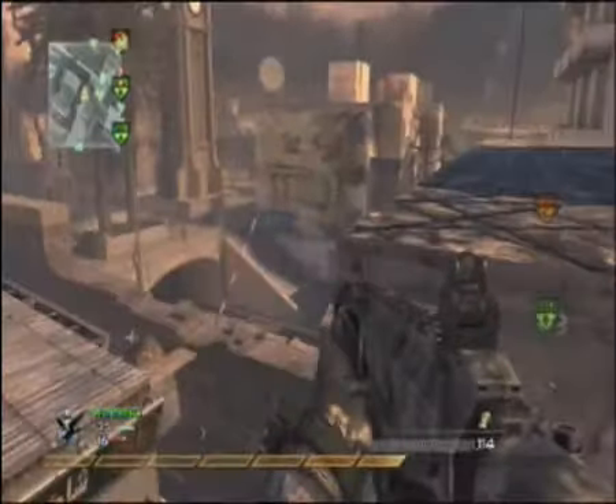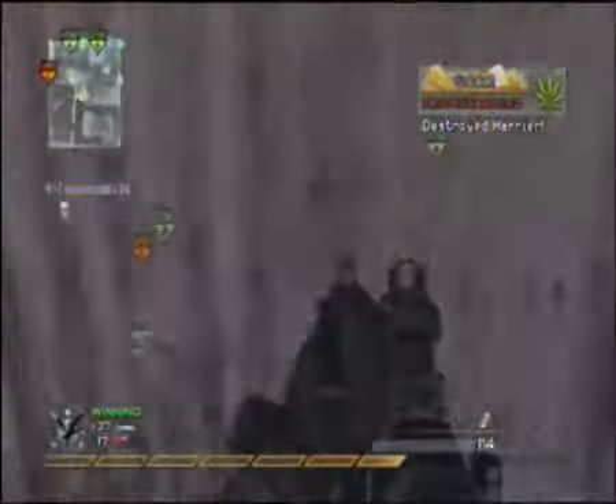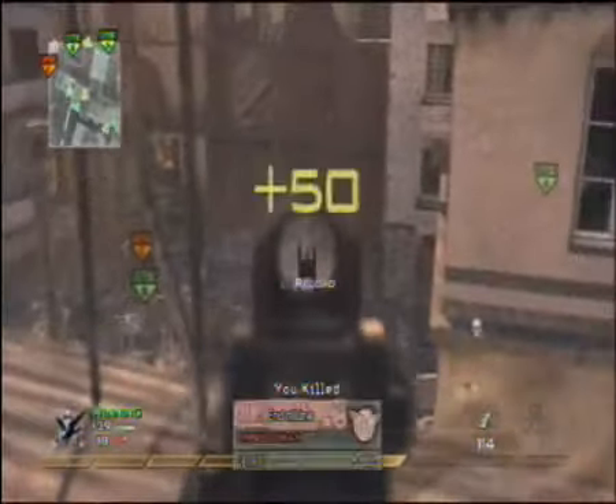It's really important that you have Claymores for here, because there's only really one entrance they can come up. They can come up the ladder, but that will be very hard for them to get up from there. So Claymores are vital.